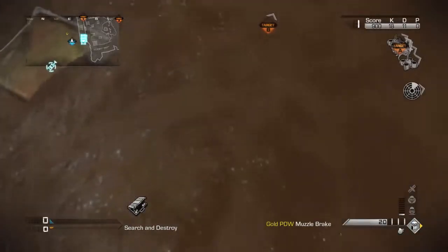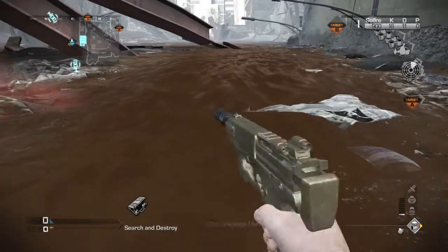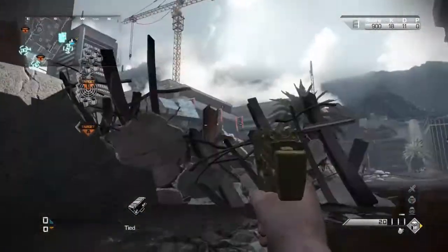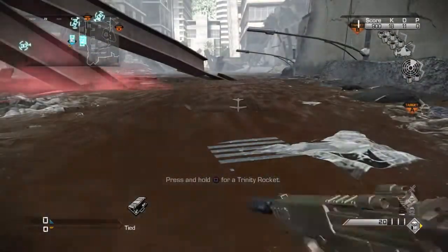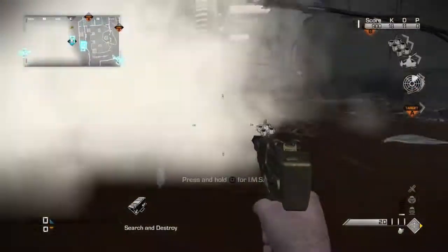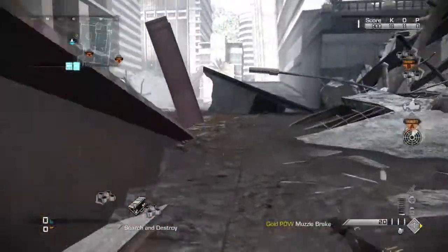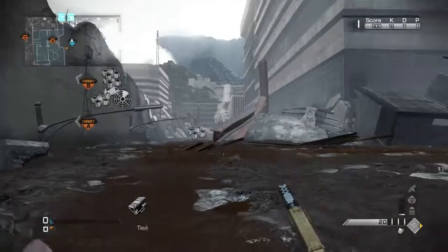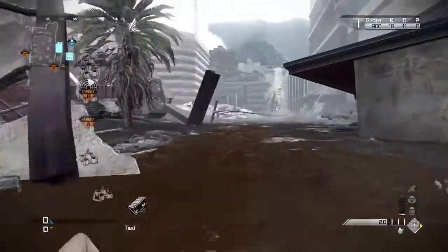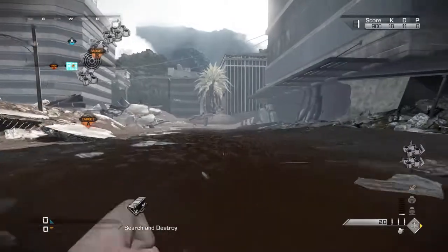Once you're done, you're basically done with this out-of-the-map glitch. I hope you enjoyed it, and if you want to see more out-of-the-map glitches, click that Like button and subscribe. Leave a comment telling me which map you'd like to see next. This map is absolutely huge — you can go out of the map everywhere. Stay away from any trees that look really fake, because if you go near them you will probably fall out of the map and die, and you'll have to restart all over again.